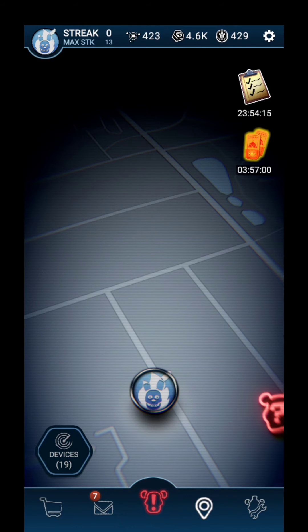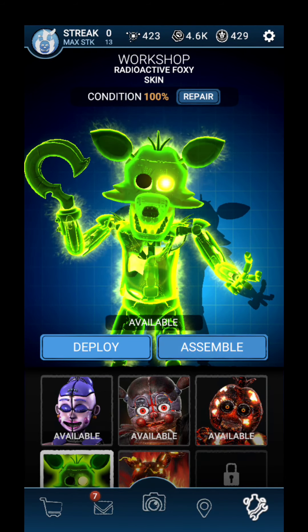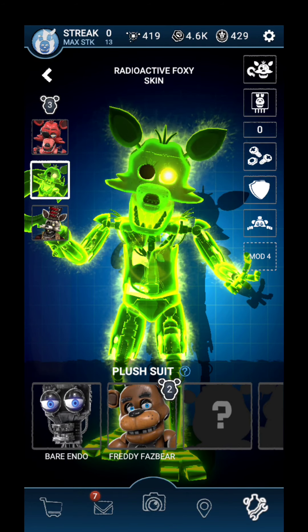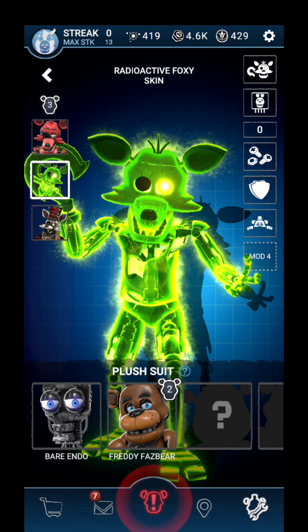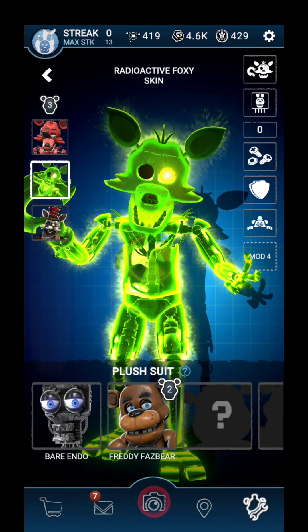I'm going to go ahead and buy this. Alright guys, I just bought it. You know the drill if you've watched the last videos — we have strict rules to follow here. First, we have to compare the animatronic to another skin, like one of the other Foxies. Then we have to do two lures, bring two Ringmaster Foxies over, defeat one, and die by the other so we can get the death animation and the jump scare animation.